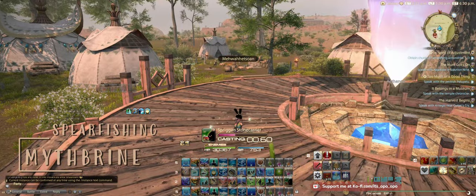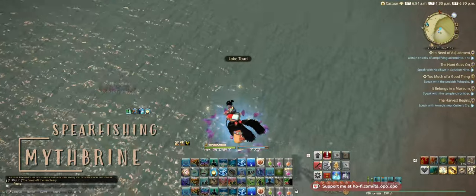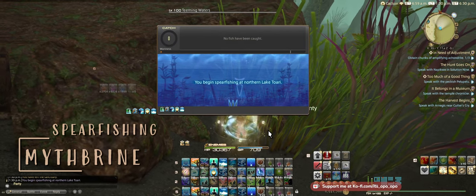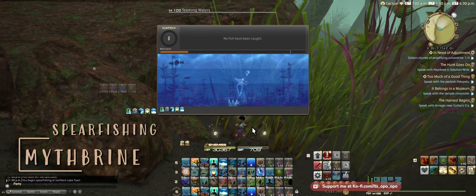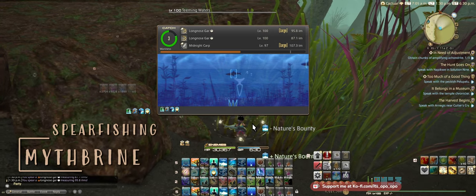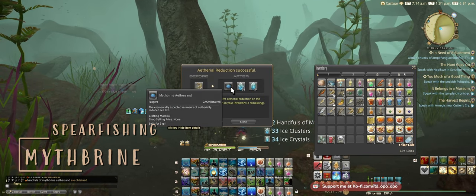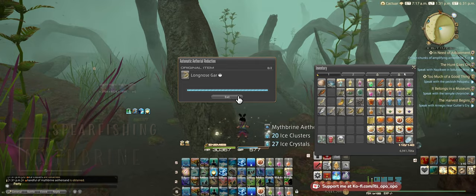For our second Spear Fishing — this one's for Myth Brine Aether Sand — we're heading over to Shaloni to the Northern Lake Torrey Spear Fishing Spot, the only Spear Fishing Spot in this zone. We're looking for the Long Nose Gar, a large fast fish. We also want to use our Nature's Bounty as well. So we got both the slow large one and the fast one. Unfortunately the other fish ate up our Nature's Bounty, but we got a shiny right after. You also get your ice clusters with this, which is really nice. Without Nature's Bounty I only got one, but you usually get two or three, and it can double proc for six.